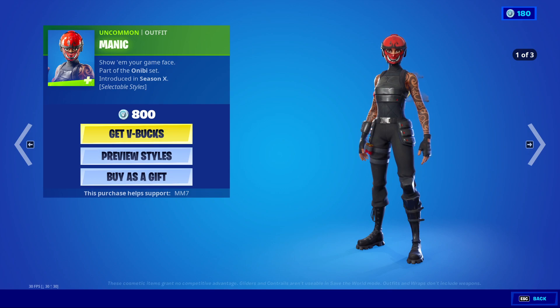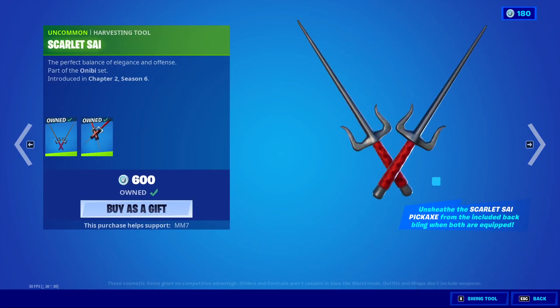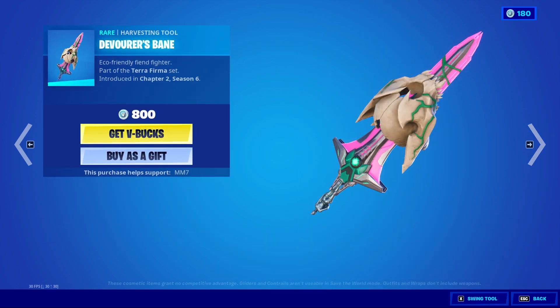Manic is back. Has a blue style? Is the other style blue? No, nevermind. Scarlet Psy, and the Scarlet Psy backbling that it works with. Eco with the backbling Globy. Devourer's Bane.